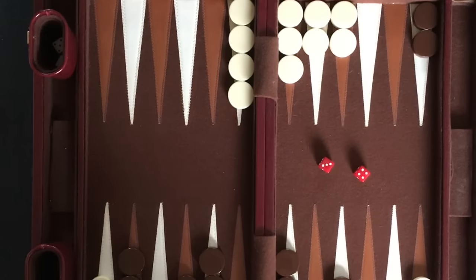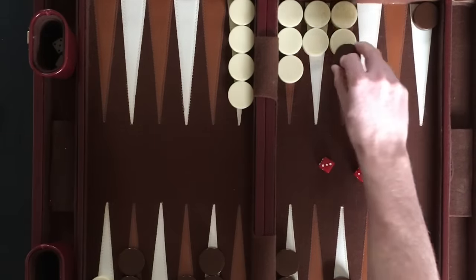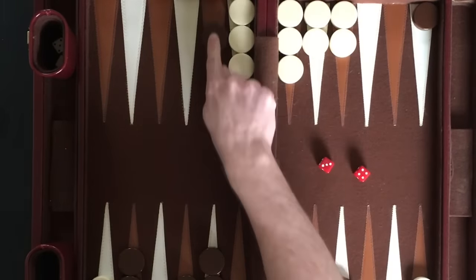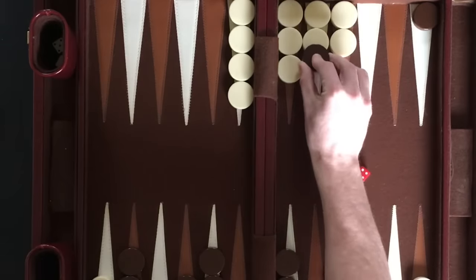When moving the same checker with both dice numbers, the intermediate point has to be open. For example, Player 1 has rolled a 3 and a 4. Although 7 spaces away is open, this move cannot be made because both 3 spaces away and 4 spaces away are blocked.